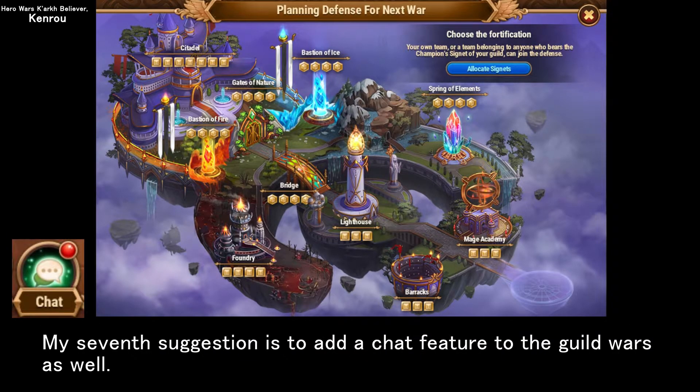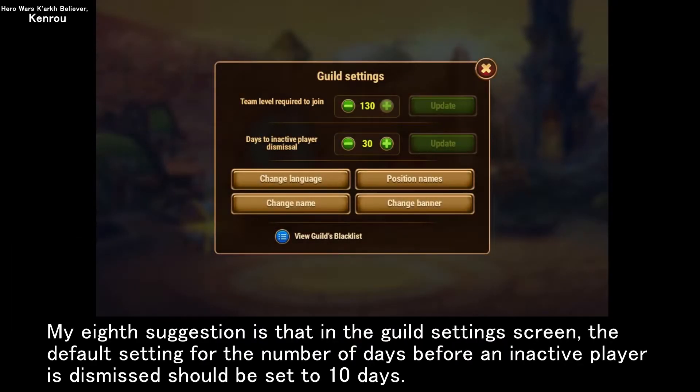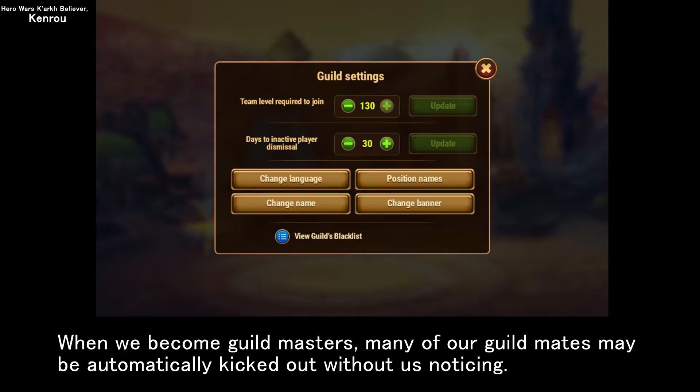My seventh suggestion is to add a chat feature to the guild wars as well. My eighth suggestion is that in the guild settings screen, the default setting for the number of days before an inactive player is dismissed should be set to 10 days. When we become guild masters, many of our guild mates may be automatically kicked out without us noticing.